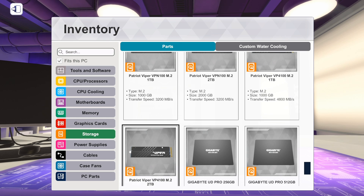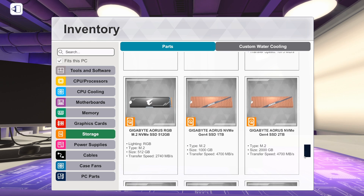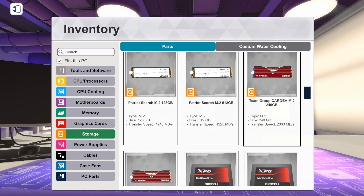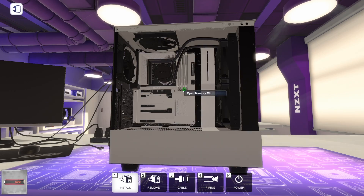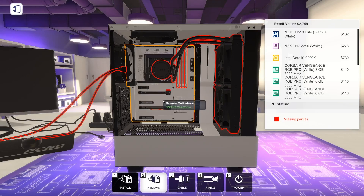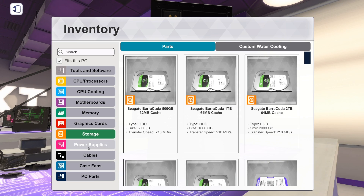Let's put these Patriot Viper boys in here. It's probably not going to fit in the small slot. Why does it show it if it doesn't actually fit? These always seem to fit. So there's like more clearance in the bottom M.2 slot than the top one, I guess? Who knew? We don't have room for a reservoir. We cannot do custom water cooling — we are a bit limited as far as that goes.